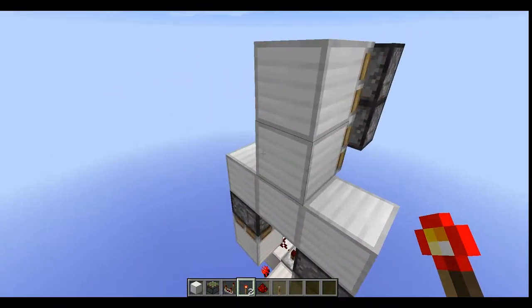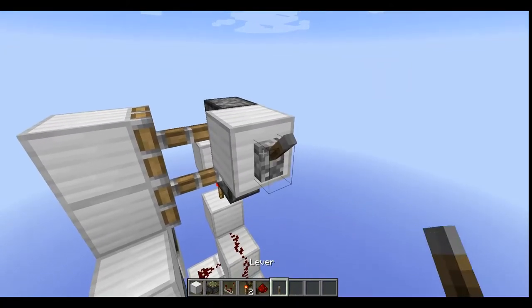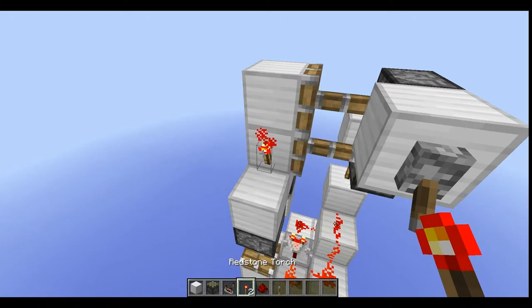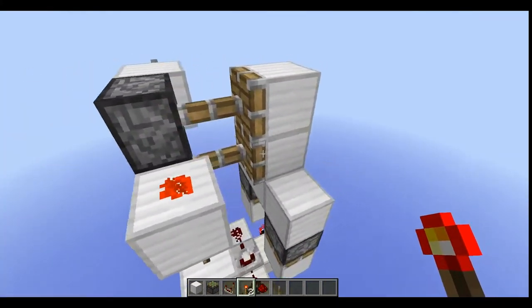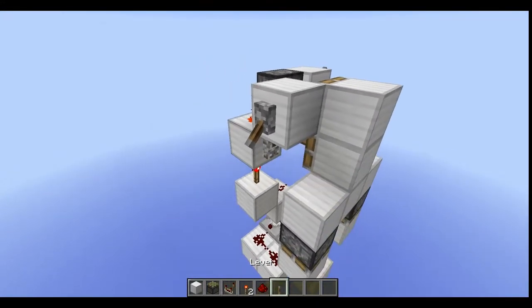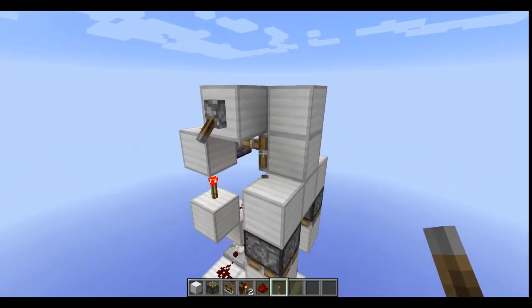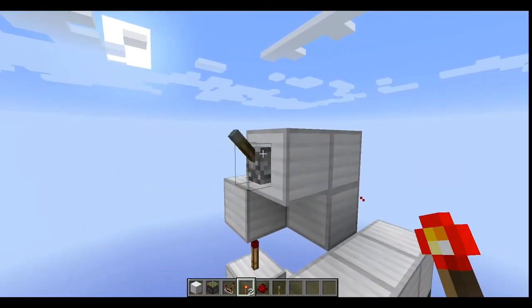That's the redstone torch deactivated door, it's more compact than my last one. And to add a lock, all you have to do is place one more block with a lever on it, and there you go. The other thing you can do is put it right here or down there, but that would look ugly because then you can see the piston head. Personally, I like putting it on this side more.